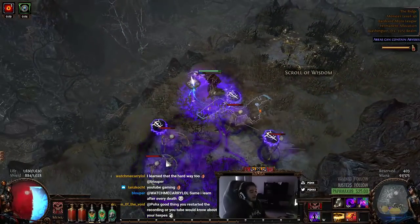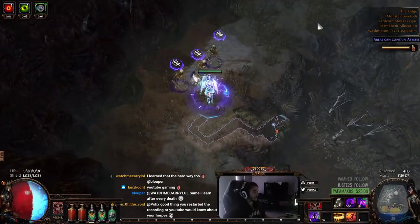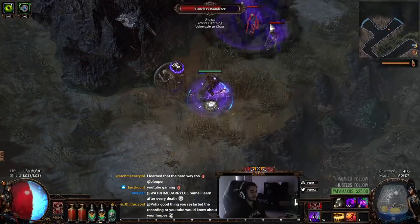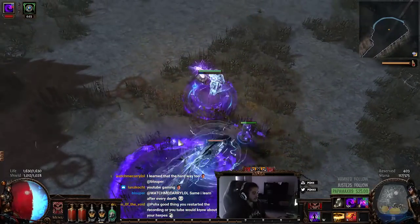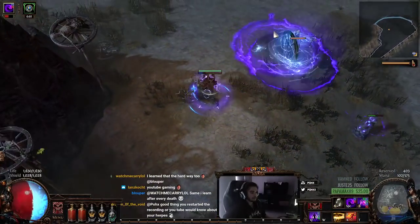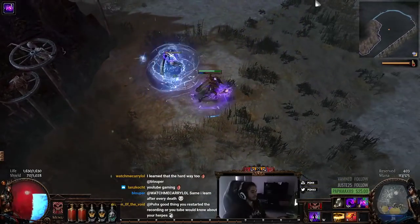I've never actually played Essence Drain before. I didn't play Blight to 100 — I don't remember what league it was, but anyway that's beside the point — and I never really played Essence Drain, so I wanted to level a character with Essence Drain to see how it feels. As you can see here, I'm really good at aiming — I'm 10 for 10 — there we go, got him.